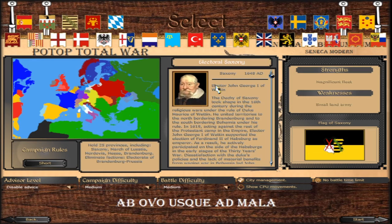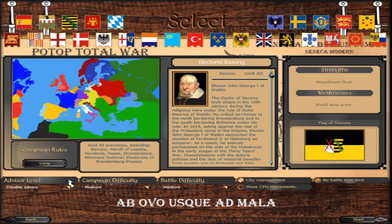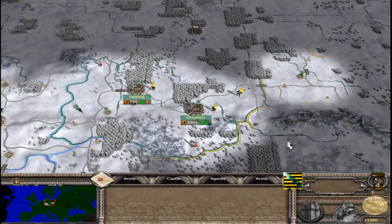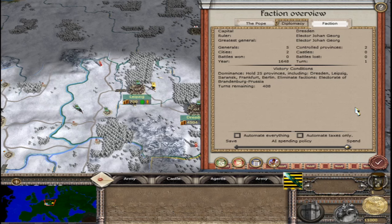The next faction is Electoral Saxony. For the short campaign, hold 25 provinces including Saxony, the March of Lusatia, Mordovia, Hesse, Brandenburg, and eliminate the Electorate of Brandenburg-Prussia. For the long campaign, hold 55 provinces including the same territories and again eliminate the Prussians. The capital is Dresden; the ruler is Elector Johan Georg, who is also the greatest general. We have 5 generals and 2 controlled provinces — both cities.